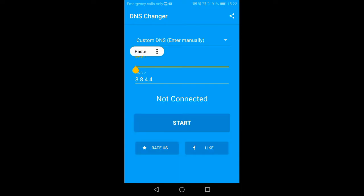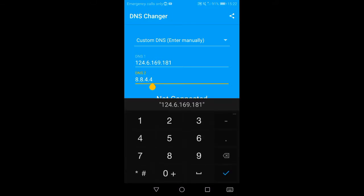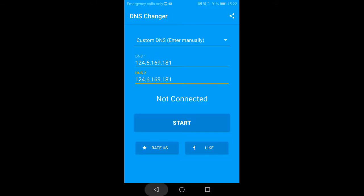Delete the DNS1 numbers and enter these numbers: 124.6.169.181. Do the same for DNS2. Now click Start and that's all you have to do to fix that server issue.